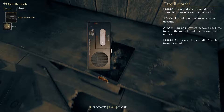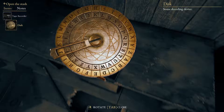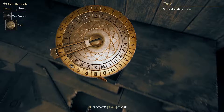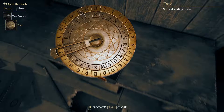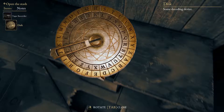Now let's take a look at the disk again. So M lines up with F, H with A, and so forth. So the password is FAITH.